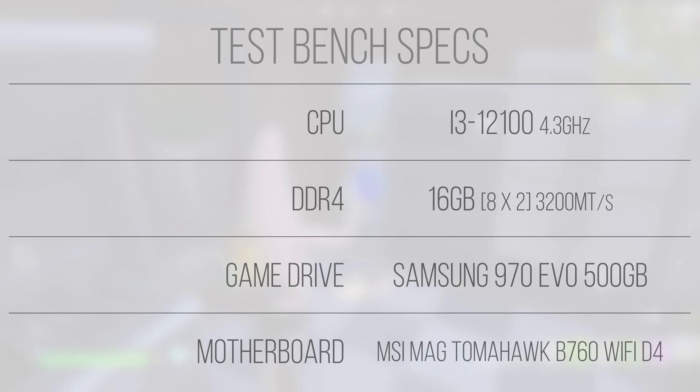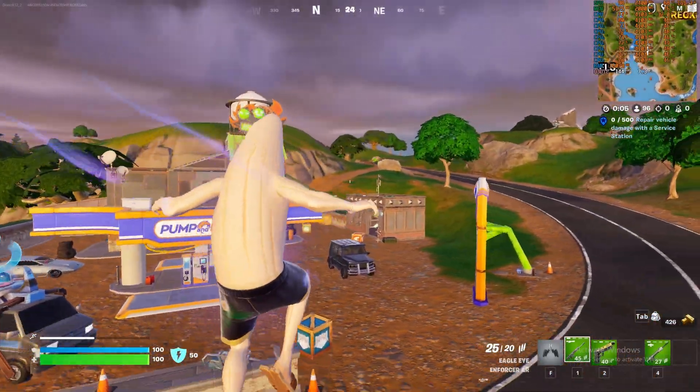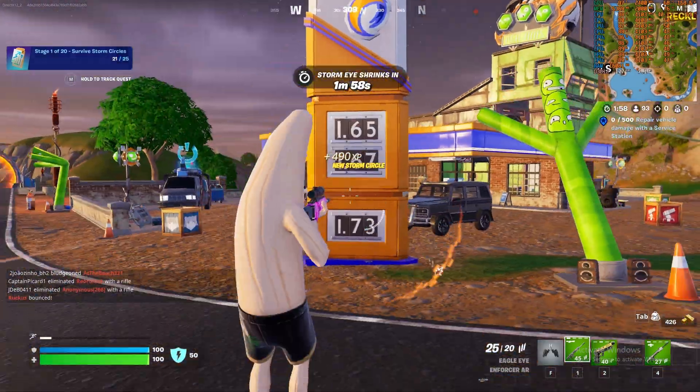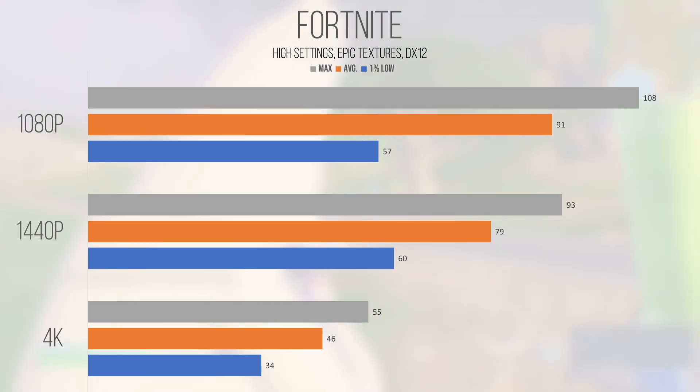With the specs out of the way, let's dive into the gameplay and see how this build handles Fortnite. Considering this title isn't known for being ultra-graphically demanding, I decided to start off at the highest settings with epic textures just to get a baseline as to how the game performs with settings that I'd personally use. With an average and 1% low of 91 and 57 FPS at 1080p, things were certainly playable but performance could definitely be improved.